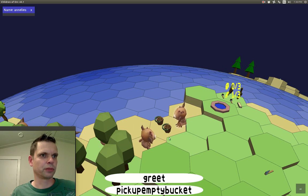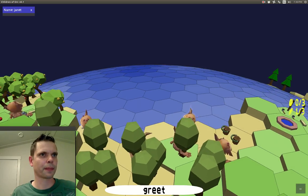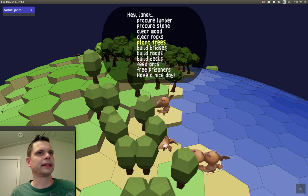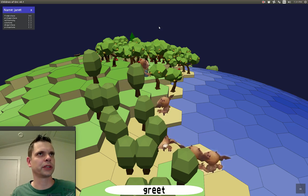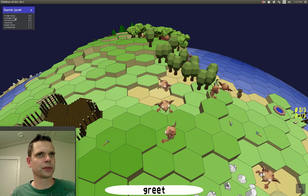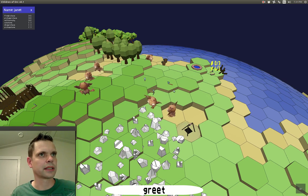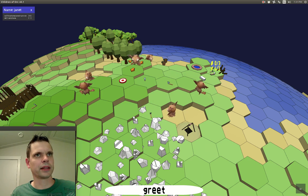There are plenty of other orcs we should put to work. Let's go into the woods and talk to this orc. This orc is called Janet. We tell Janet to get some stone for the bridge. Janet's plan is to find the pickaxe, pick it up, walk to a rocky area — which is what she's currently doing — cut stone, drop the pickaxe, and pick up the stone. And there she's off delivering the stone.